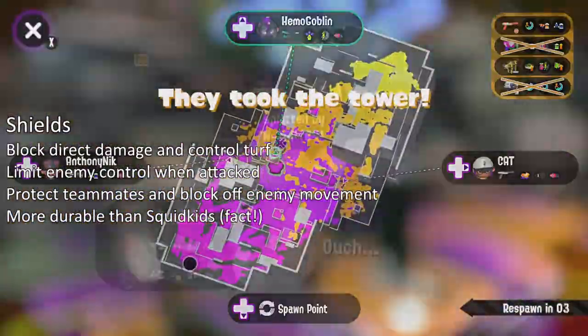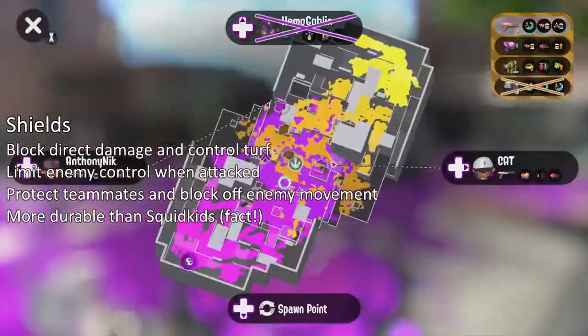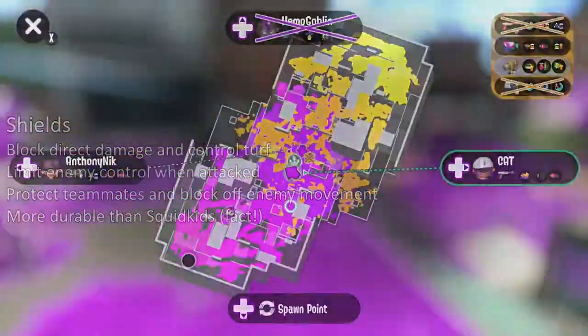In your case, you might have to give up ground in order to gain room later in the game. Your shield is a difference maker for where enemies are allowed to paint turf, and it's very useful for teammates struggling to make a strong impression. To summarize: Brella shields are good for blocking direct damage, and Brella shields can be used to protect teammates and block off enemy movement.